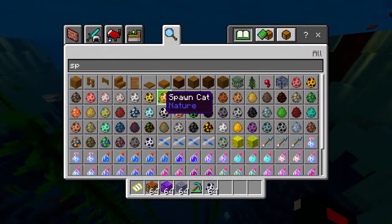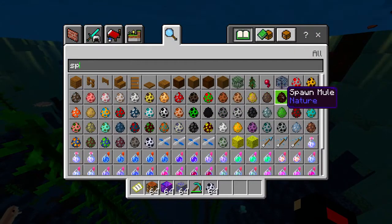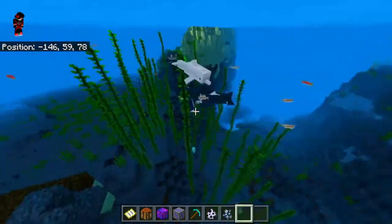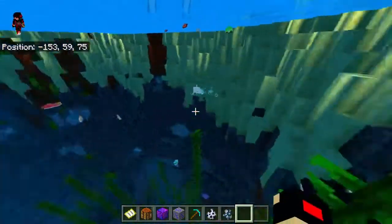How would this react with a dolphin in the water? Let me search up dolphin - yeah, there it is. Spawn dolphin. There he is. The dolphins are actually pretty useful in this game.